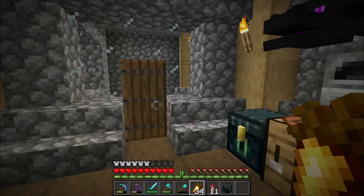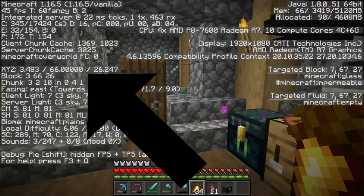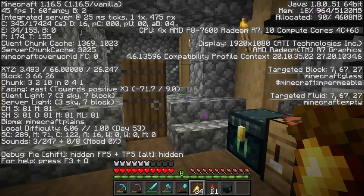If you copy your seed over into Chunk Base, make sure if you're on Bedrock you click the bedrock section because it will default to Java otherwise. You can put in your coordinates — press F3 and it's where it says X, Y, and Z. It does not matter about your Y coordinate — it will only give you X and Z, so you only need to put in the first and the last coordinate.